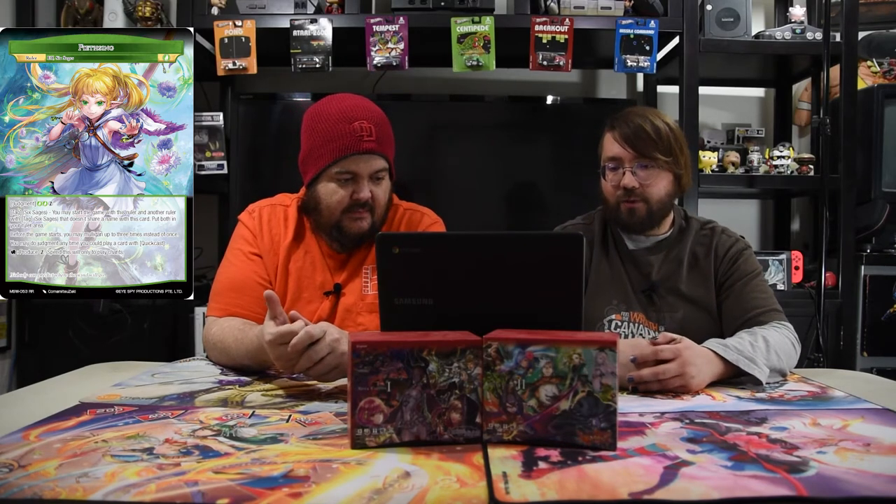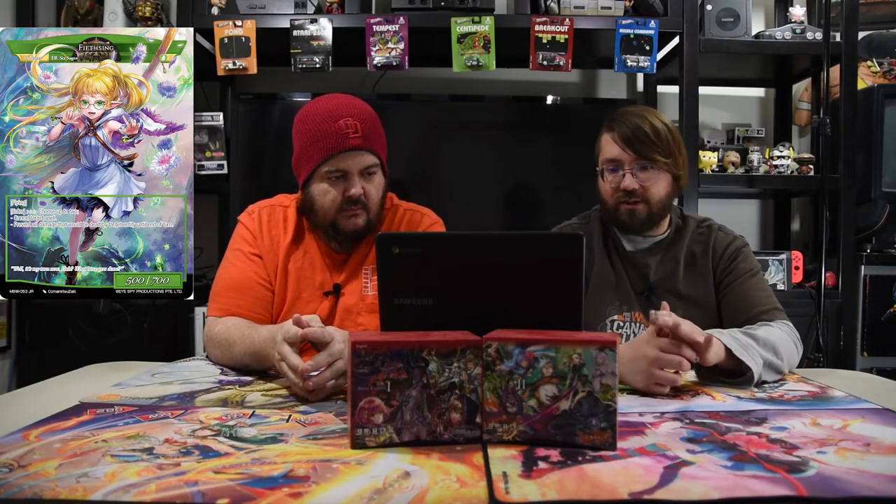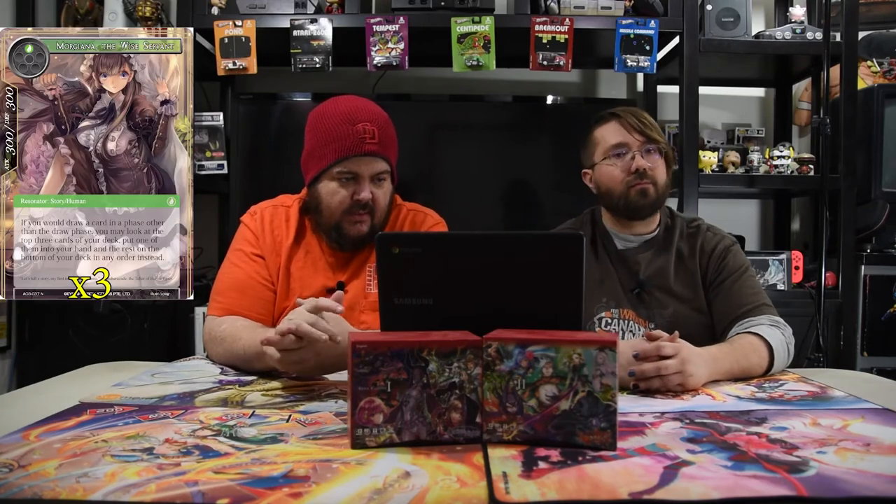Her tag team partner is Fece for the green side. She judgments for two green and one, has the Six Sages tag team, and at the beginning of your game you may mulligan up to three times instead of once — which sets up your perfect hand, especially since you get an extra card too. You may also do judgment at any time you can play a card with quick cast, and then tap to produce one will. When she judgments she's a flying 5/7 — enter: choose up to two, cancel target spell or prevent all damage dealt to target entity until end of turn. She's really strong because being able to mulligan three times gives you a much better chance to assemble your combo cards.